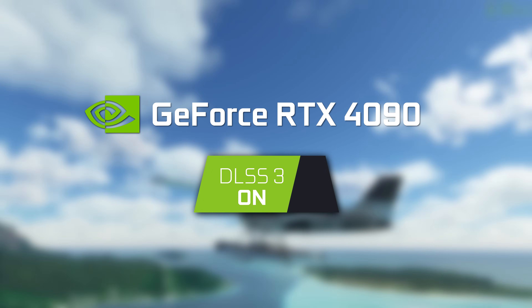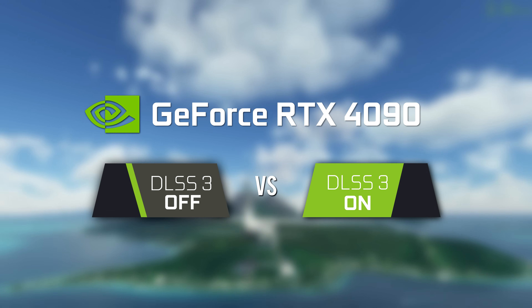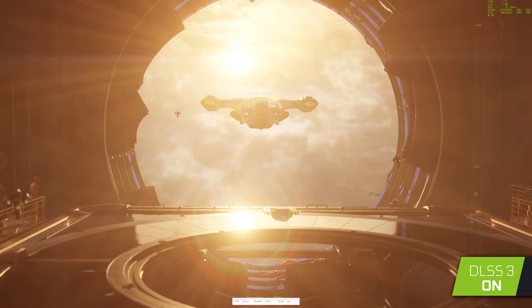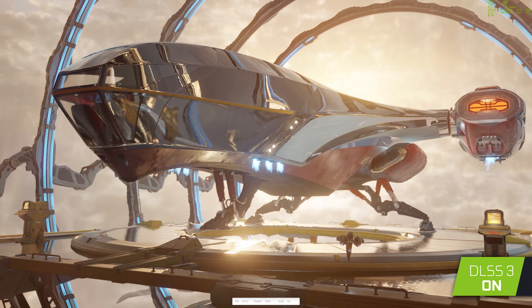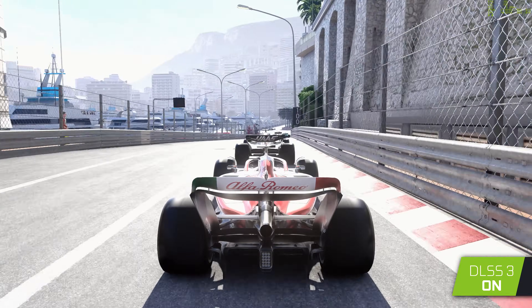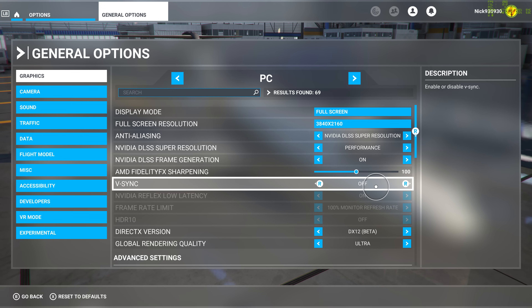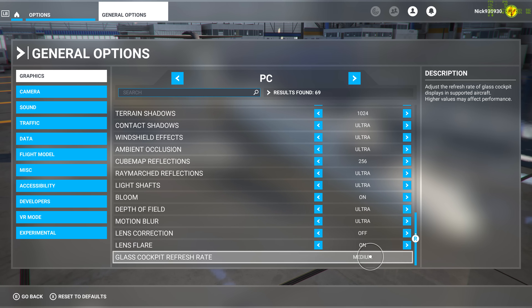More specifically, we'll be examining its signature DLSS 3 technology, and see how it compares in terms of both performance and image quality to the same games running with the features disabled. I'll be showing footage of games using pre-release updates set to feature DLSS 3 graphics settings, including Cyberpunk 2077, F1-22, A Plague Tale Requiem, and Microsoft's Flight Simulator. All these games will be running at their maximum ultra presets, with ray tracing set to its highest value at a 4K resolution.